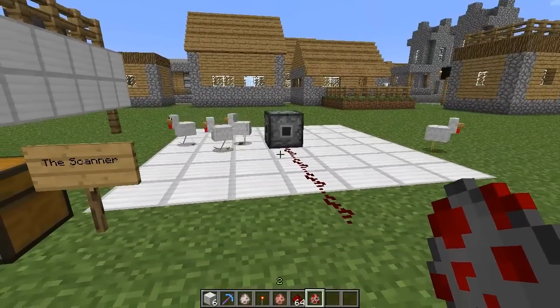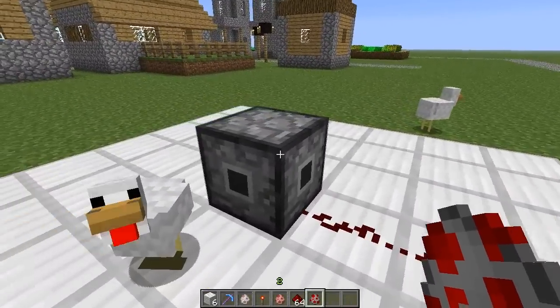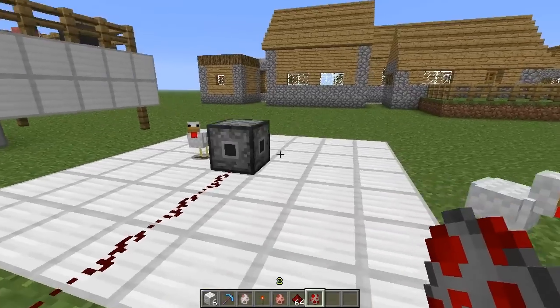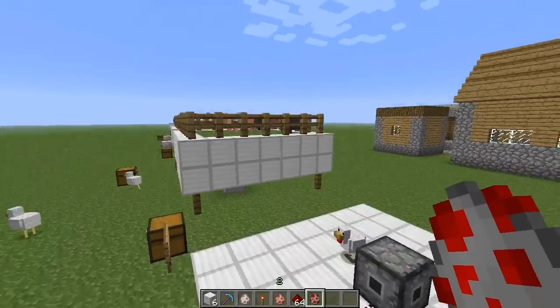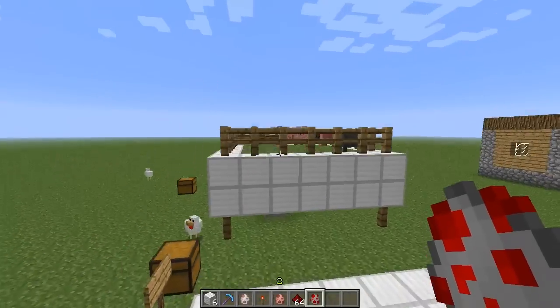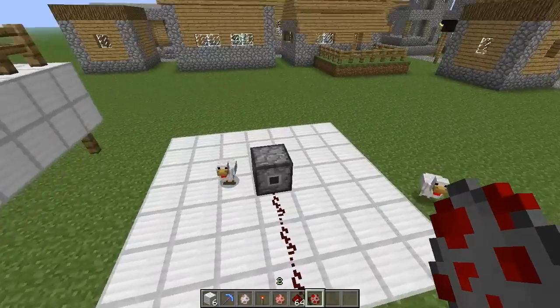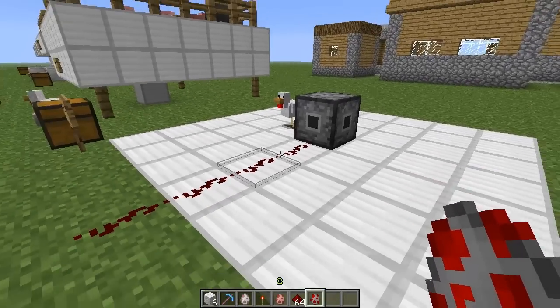I'm sure a lot of you redstone experts out there are probably getting some really crazy and cool ideas on how to utilize the scanner. This is merely just a mod showcase — I'm showing you mobs and Mr. Chicken and Pilot Pig over here. I was just using you as an example, don't worry about it. Walk away. I'm a father now. Basically, there are a lot of cool things you can do with this.